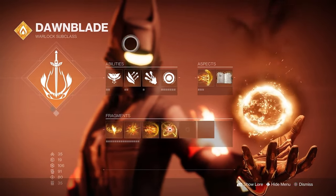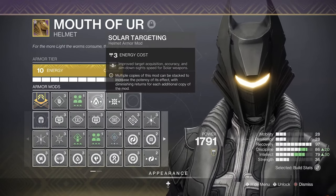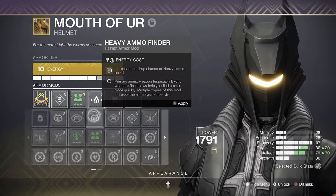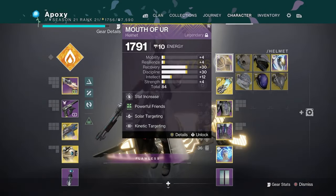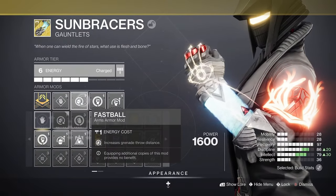Starting with my helmet, I'm running Powerful Friends with Solar Targeting and Kinetic Targeting. You can change the targeting mod out for whatever your secondary weapon type is — stasis, strand, void, or arc. For the exotic in this build, you want to run Sun Bracers. Since I run Solar Grenade, Sun Bracers make solar grenades burn longer, and melee kills restore them. So if you get a kill with Celestial Fire or even just your punch, you get your grenade back, which is huge.